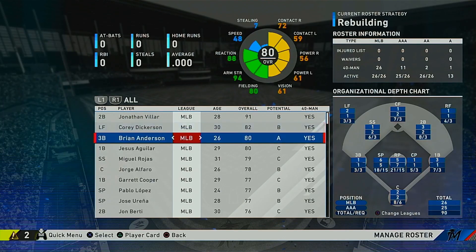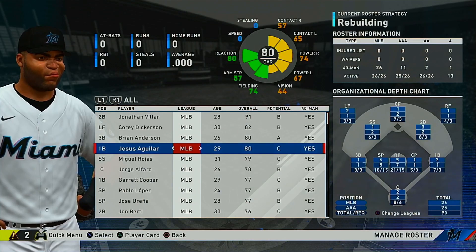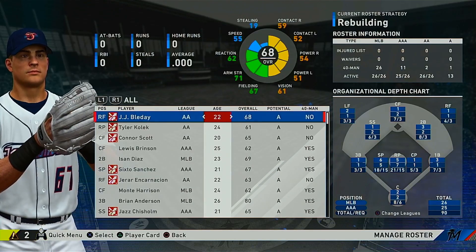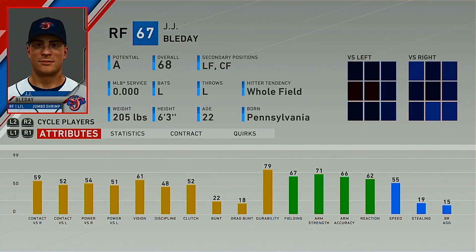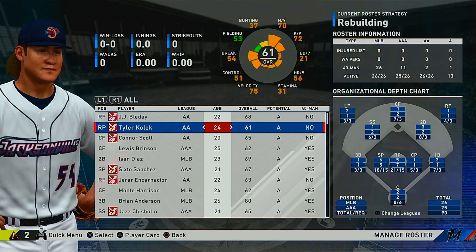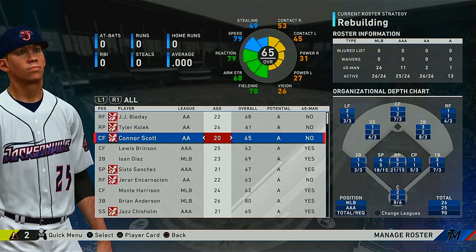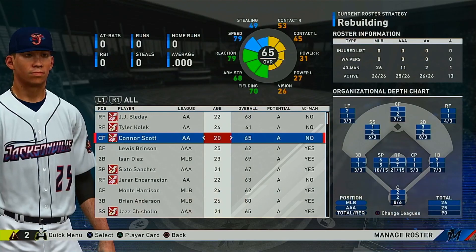Corey Dickerson's a good hitter in franchise mode. Brian Anderson's got A potential and he's solid even to begin with. After that, they don't have a whole lot. But if you sort by potential, you see J.J. Bleday, who is very solid — 22 years old, A potential, with solid base stats. Tyler Kolek is a relief pitcher with A potential, not that bad. Connor Scott is 20 years old, 65 overall, A potential outfielder with good fielding and good speed. Get that hitting up and he'll be solid.